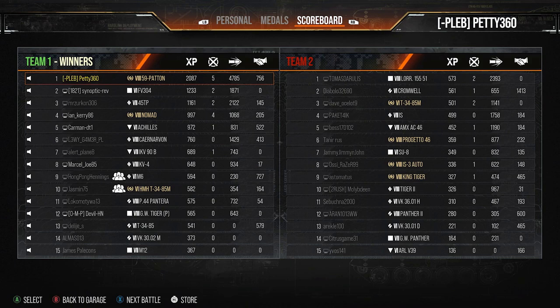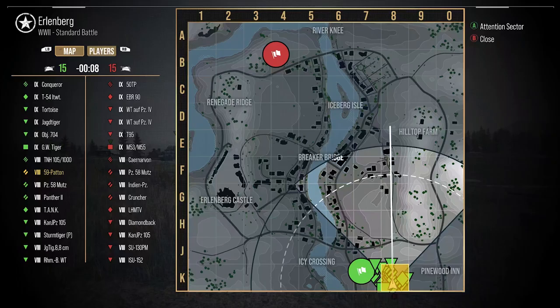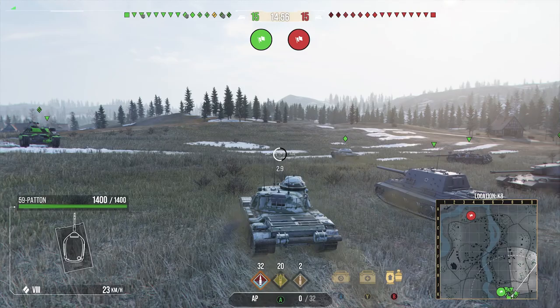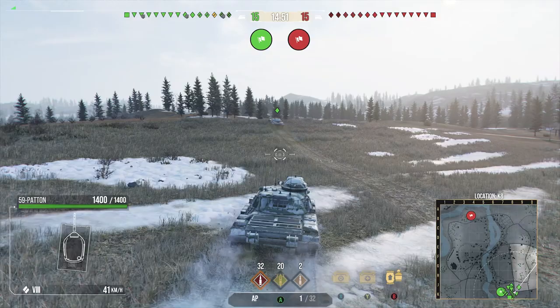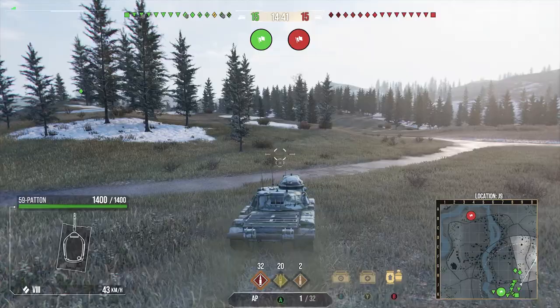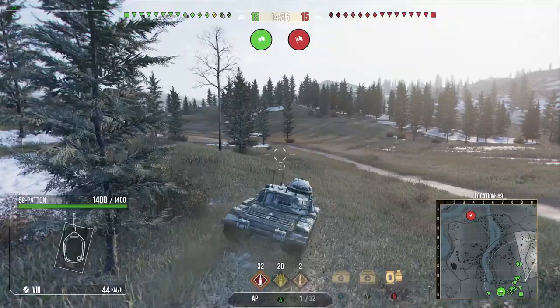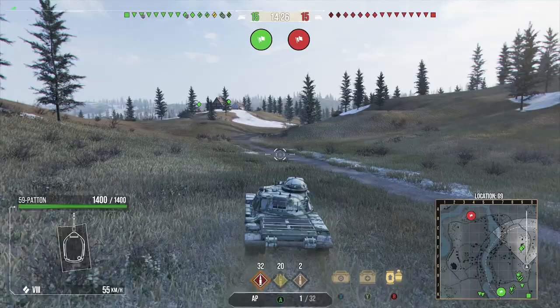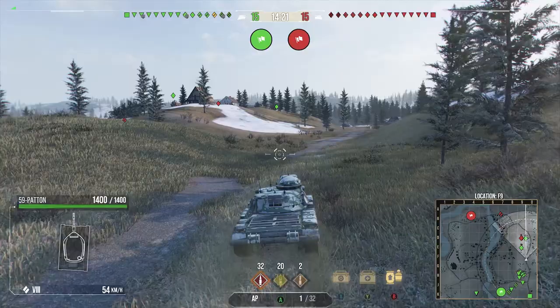That's really where this tank excels — top tier. When you start facing tier 9s and 10s with higher pen, it's not going to be as pretty. This tank does well when facing tanks you can pen fairly easily and that aren't guaranteed to auto-pen you. When you face tanks with 400+ alpha that easily pen you, you'll start to struggle. At that point you want to play more like a flanker medium — be aggressive when top tier, sit back a bit when bottom tier.